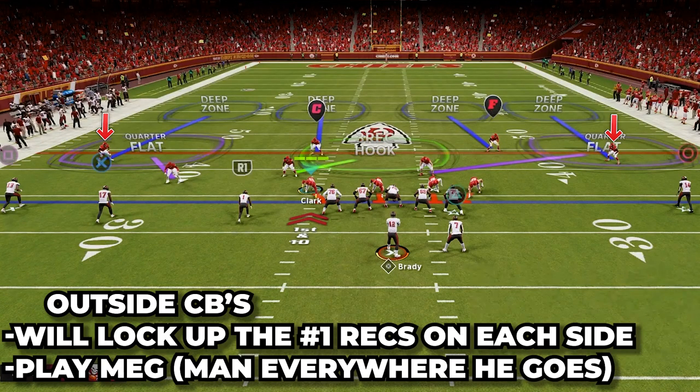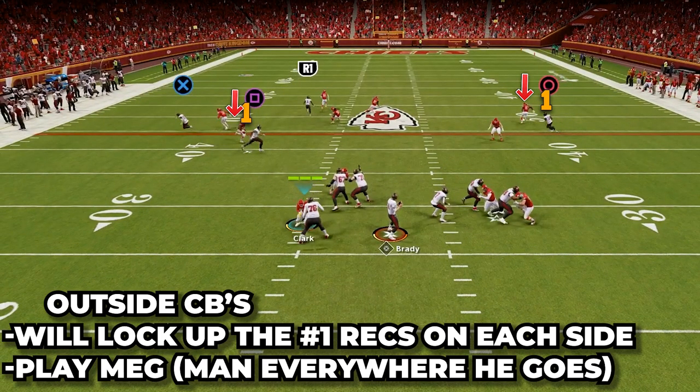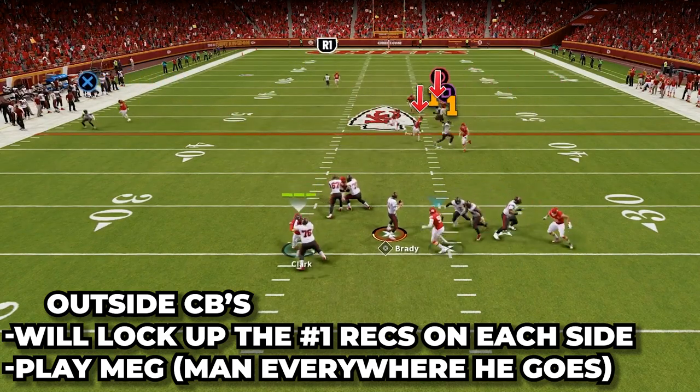Let's look at the two outside corners. Both our outside cornerbacks on the solo and trips side are going to be playing what we call MEH — man everywhere he goes. It doesn't matter what route these players run; both our corners are just going to lock them up in man coverage and go with them all over the field.